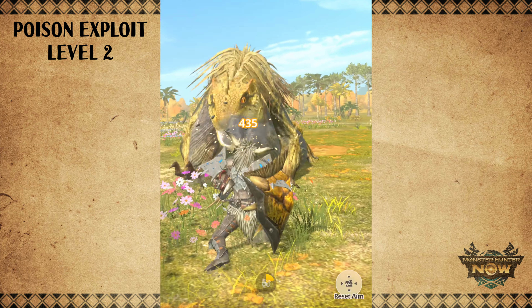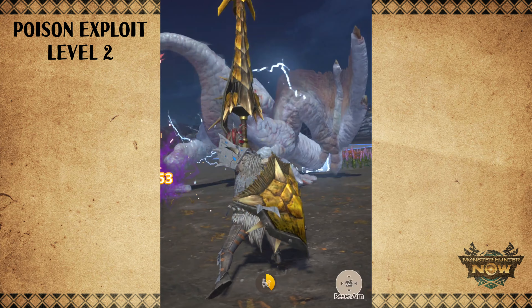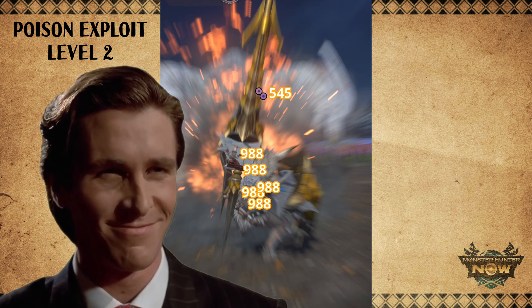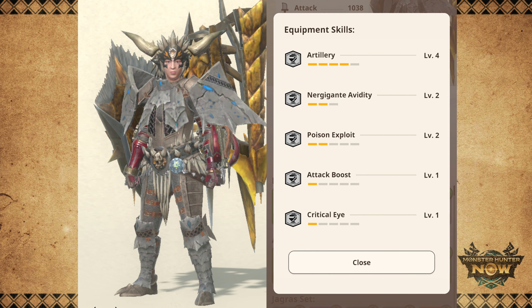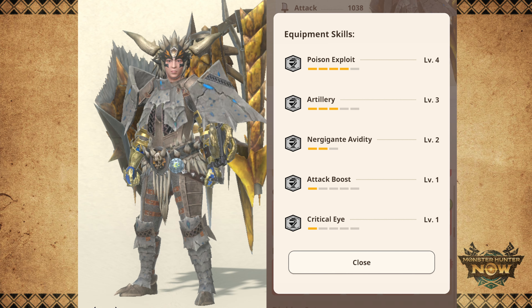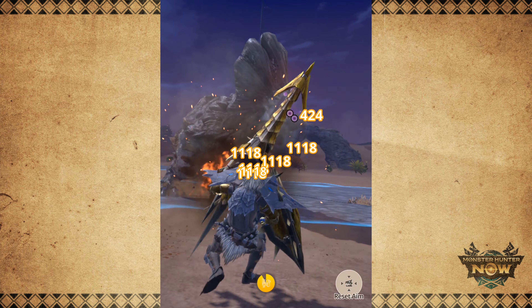Even with just two points of Poison Exploit, Artillery Level 4, and Ner Gigante Avidity Level 2, we still get a pretty sizable buff to our full burst. When Poison Exploit is active, our full burst will be dealing 988 damage per shell. And when the monster is not poisoned, it will be dealing 750 damage per shell. For solo play, this is the build that I would suggest. But if you're playing with another hunter using a poison weapon, you can swap out the Teostra Vambraces for the Goldrathian ones to get Poison Exploit Level 4, and you guys can easily end hunts by bursting down the monster when it gets poisoned.